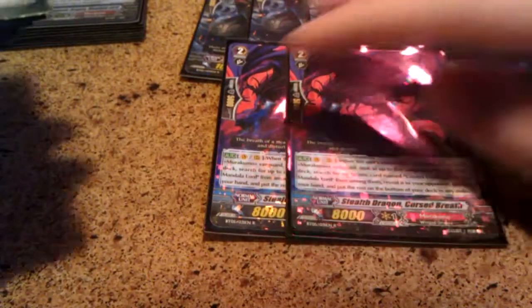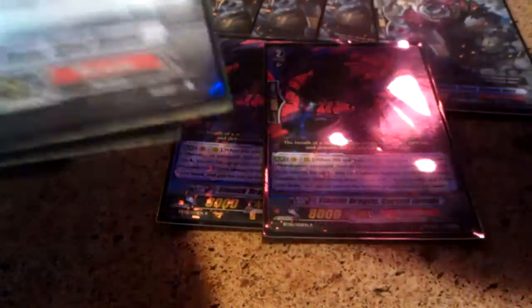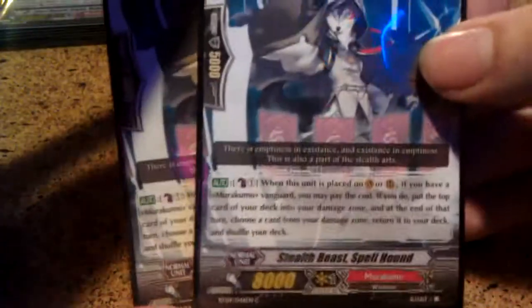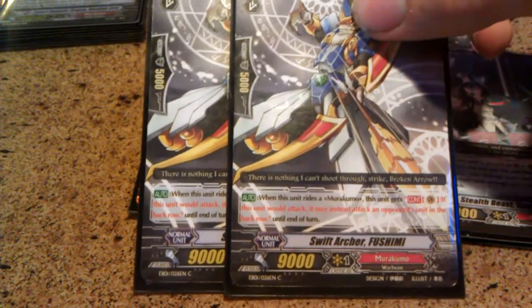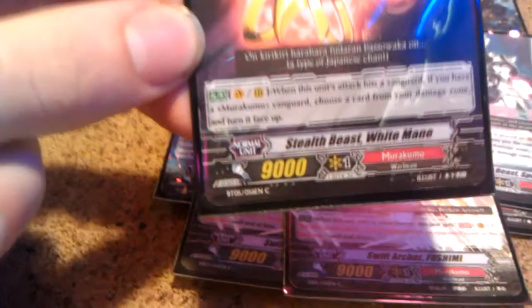Other Grade 2s: I have 2 Stealth Dragon Cursed Breath, who helps you search out your Melander of the Lord. I run 2 Stealth Beast Spellhound — if there's a copy of anything you want to superior call in the Damage Zone, you can get it back in, or use it if you want a field limit broken for Tomomo, so he's your self-damager. I also run 2 Stealth Archer Shimi — basically Tejas on Vanguard. And then one Damage on Flipper as a tech card, for when I have some space and want a little damage on flip.